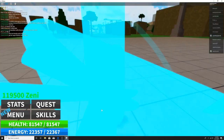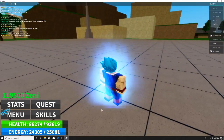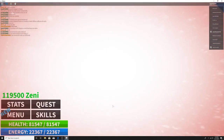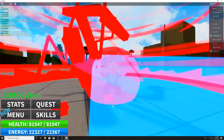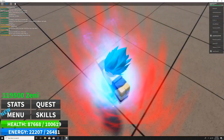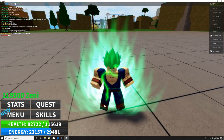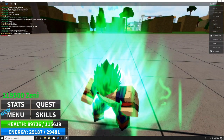Super Saiyan Blue — I really like this form. The aura and the hair. I just love how blue it is. Super Saiyan Blue Kaioken — I really like this form because the aura is awesome and I just love Super Saiyan Blue. I think it's pretty neat, though not quite as cool as SSJB. I still like the aura and the hair.